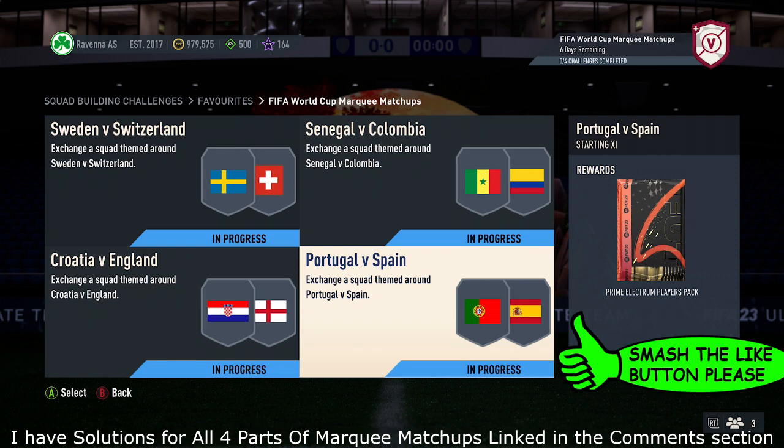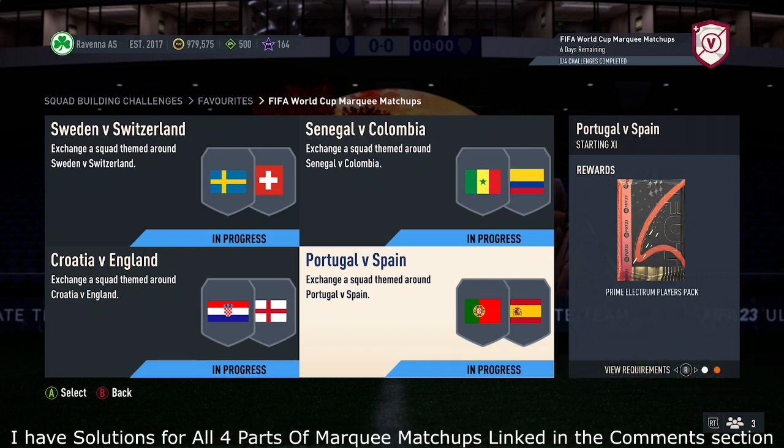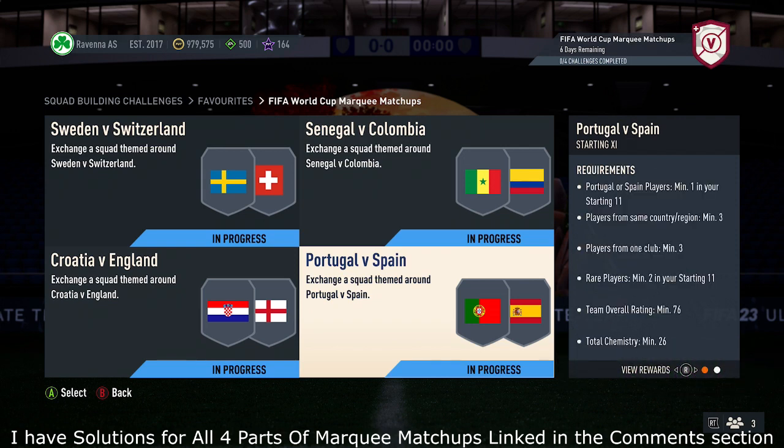For the Portugal vs Spain Marquee Matchups, get a Prime Legs and Players pack for the requirements. You need at least one player from those two nations, three players from the same country, three players from the same club, two rare cards, a 76 rating, and 26 chemistry.